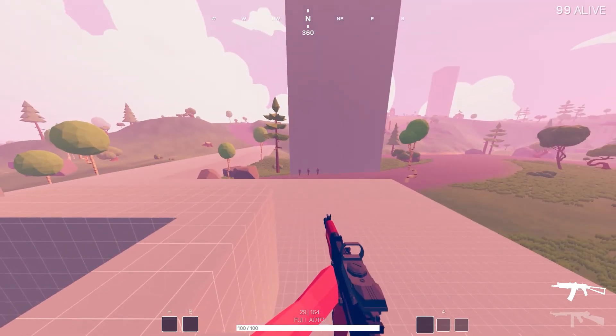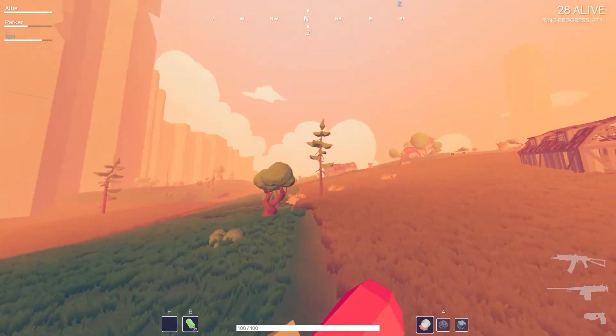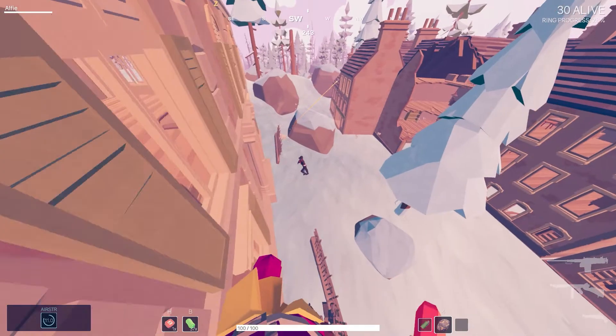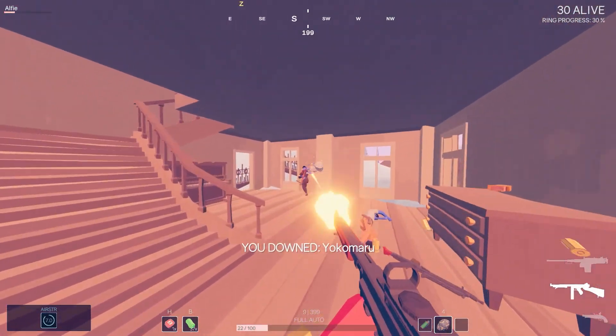Therefore, the AK-74 is a more consistent choice between ranges due to its low fall-off, tight spread, and consistent accuracy. However, the Thompson is much stronger at close range than its higher DPS and reload speed suggest.